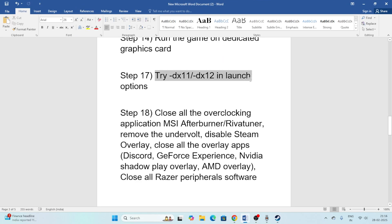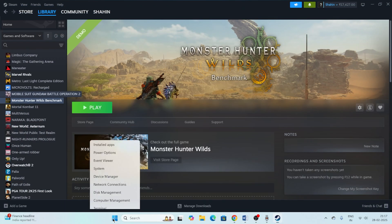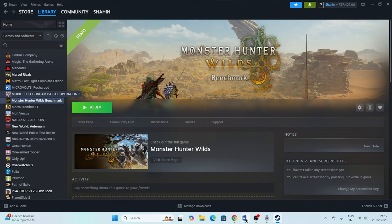Next, close all overlay and overclocking applications. Open Task Manager and end tasks for programs like Discord, Epic Games Launcher, MSI Afterburner, RivaTuner, and similar tools. Also disable the Steam overlay. Remove the undervolt settings as well. Once everything is closed, go back and try launching the game.